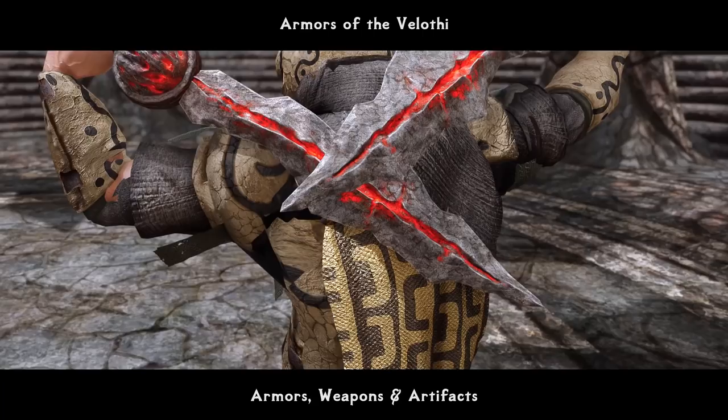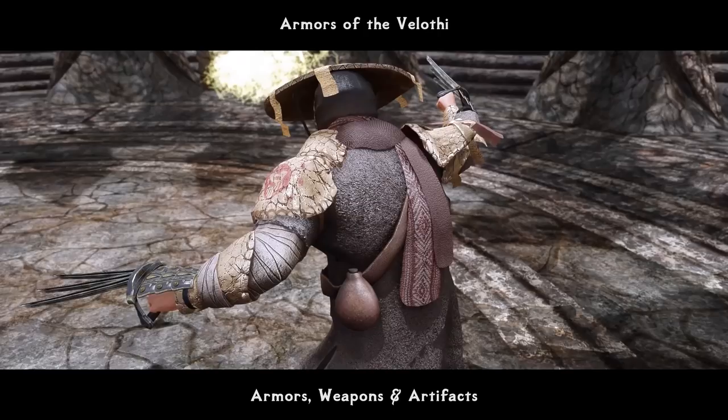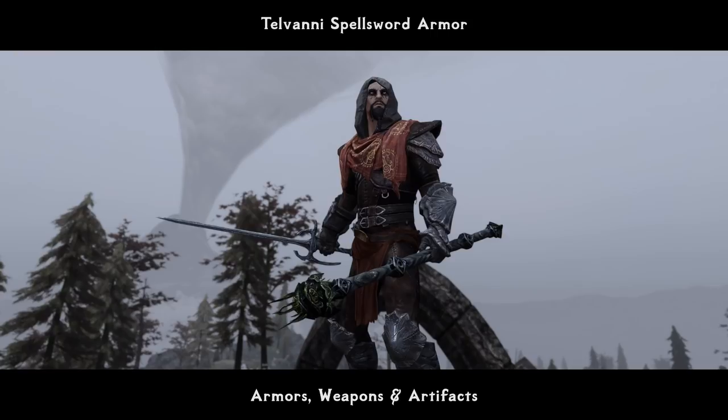Models are really detailed and they also support HDT physics mod. On top of that, the mod also carefully distributes the sets to certain NPCs in Solstheim, like guards and some important named NPCs as well. But in case you want to keep them all just to yourself, you can install a different mod version. There is also one more simple but really nice-looking and lore-friendly armor mod called Telvani Spellsword Armor, which stands up for its name quite nicely.